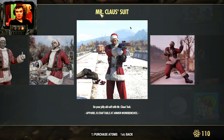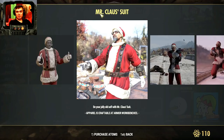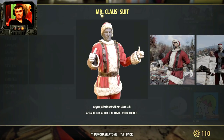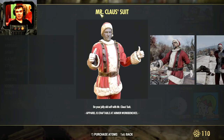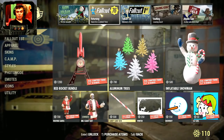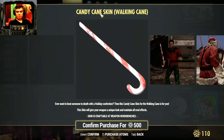The Mr. Claus outfit — I grabbed it instantly, I really wanted it. 700 atoms is the price for the outfit. When you claim it you get the hat, the outfit, and you actually get the beard as well. I'm not sure why they haven't shown the beard here but have that in mind — you do get the beard included.